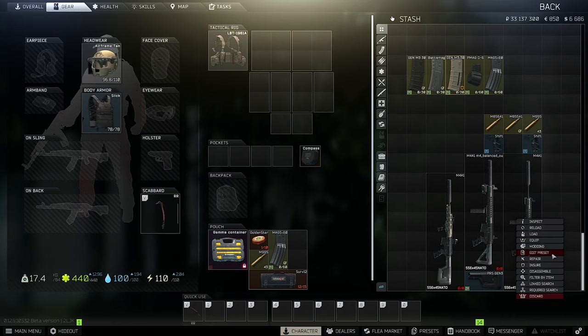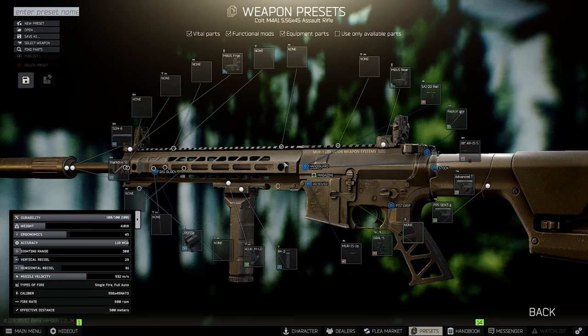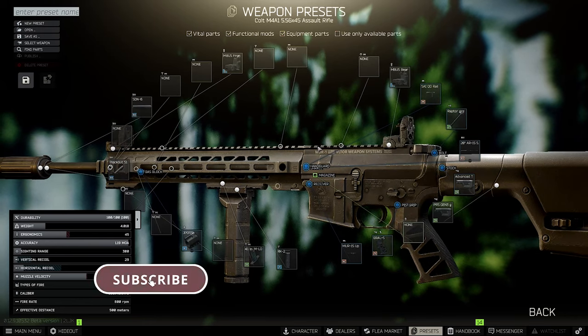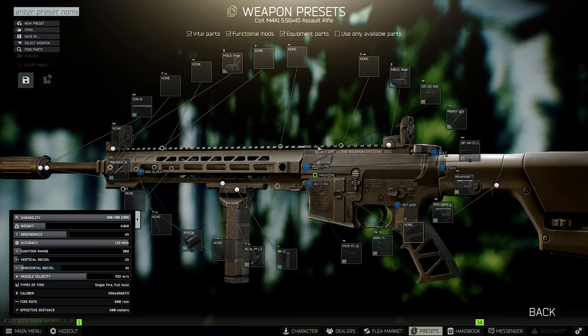Let's start with the basic build — it's a 20-inch AR-15 build so you can shoot fully automatic. I know it's very expensive, but in terms of the best build, rubles and money shouldn't be a matter. We take a close look at the best-in-slot items and some variations, since recoil is the most important thing.